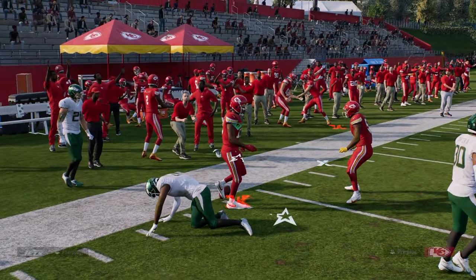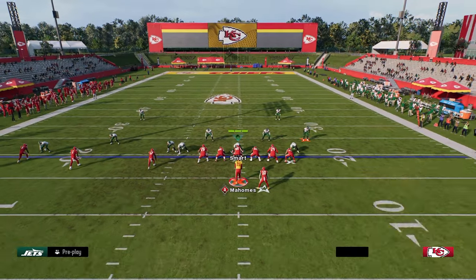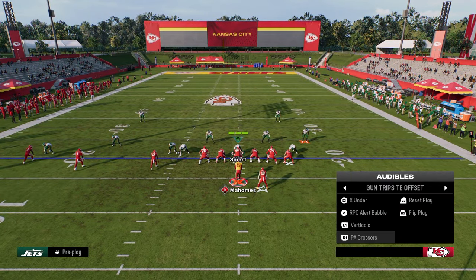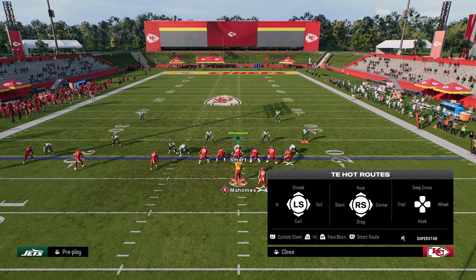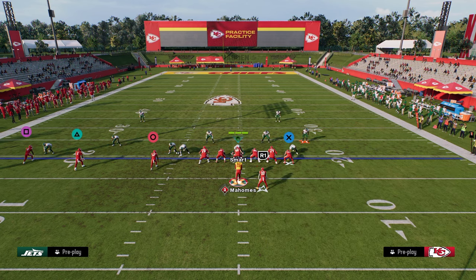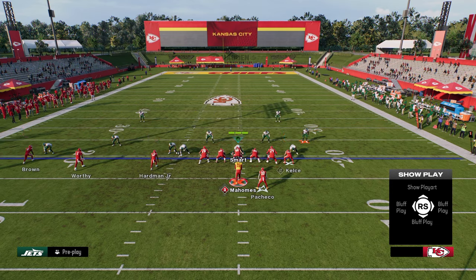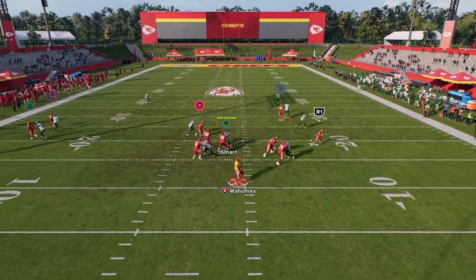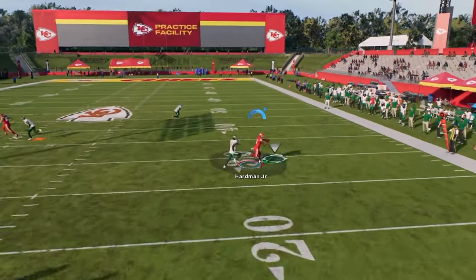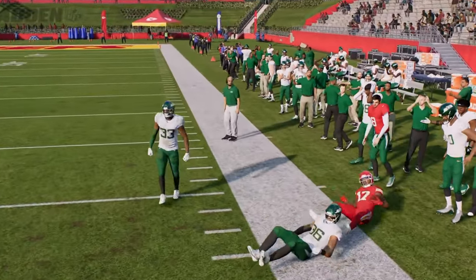As far as man coverage goes, I don't think you need a lot of man-beating plays here. The best man-beating play in the formation is PA Crossers, because you have the slant, the in route which always beats man, and if you run it with a running back route you'll sometimes get separation. But the main things are your slant and your crossers — those get consistent separation against man.